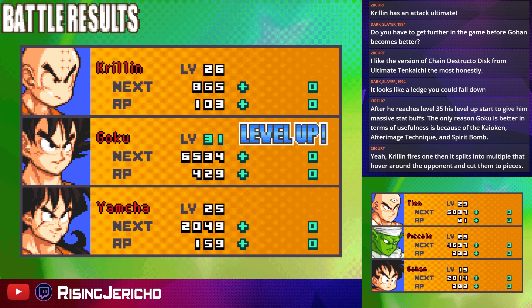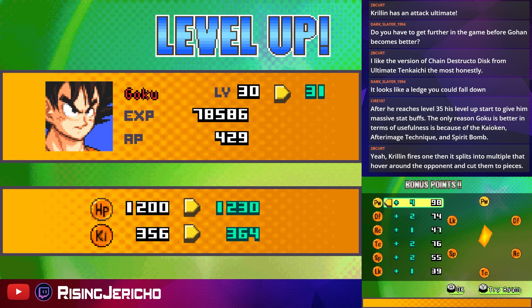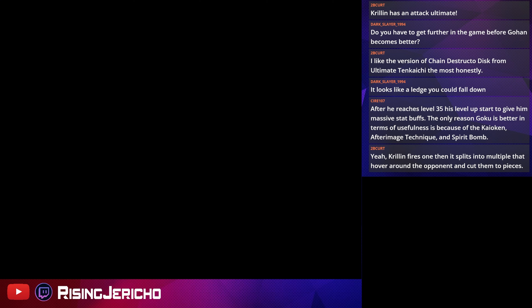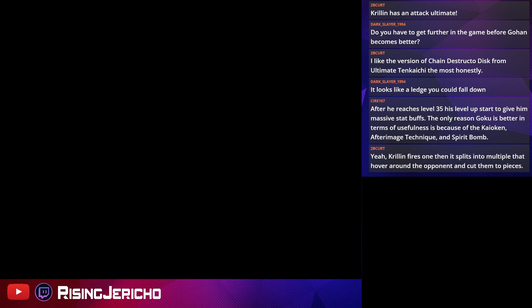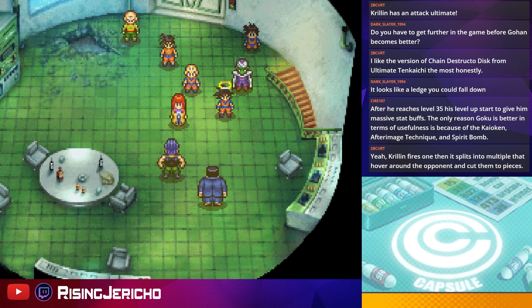Krillin's Chain Destructo Disc splits into multiple that hover around the opponent and cut them to pieces. Goku's physical attack is now at 98 — and I've barely had to touch him. Naturally, his stats just get that huge.